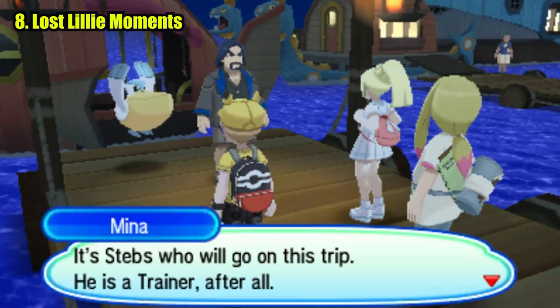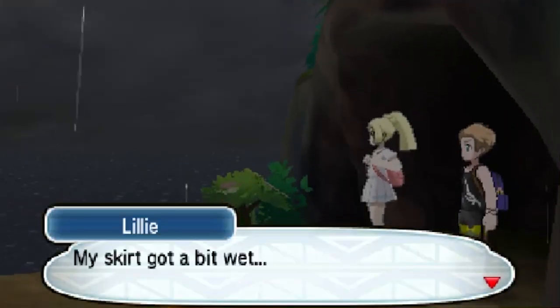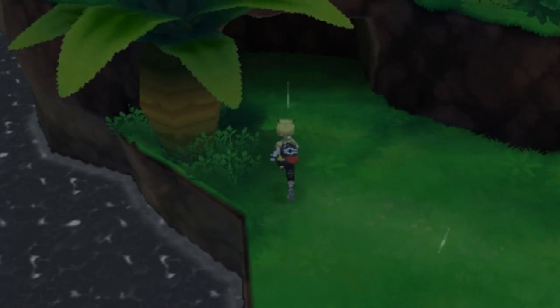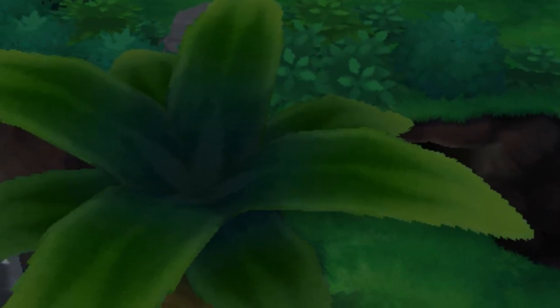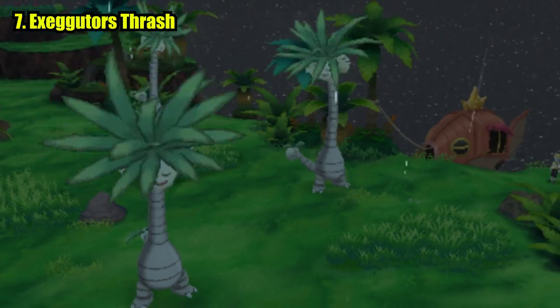Now, this one strikes me right to my soul, but they took out the part where Lily talks about how wet she is — which, by the way, despite the memes, this was also a great character-defining moment. So I'm actually really sad it's gone. On the bright side, Exeggutors can dance.